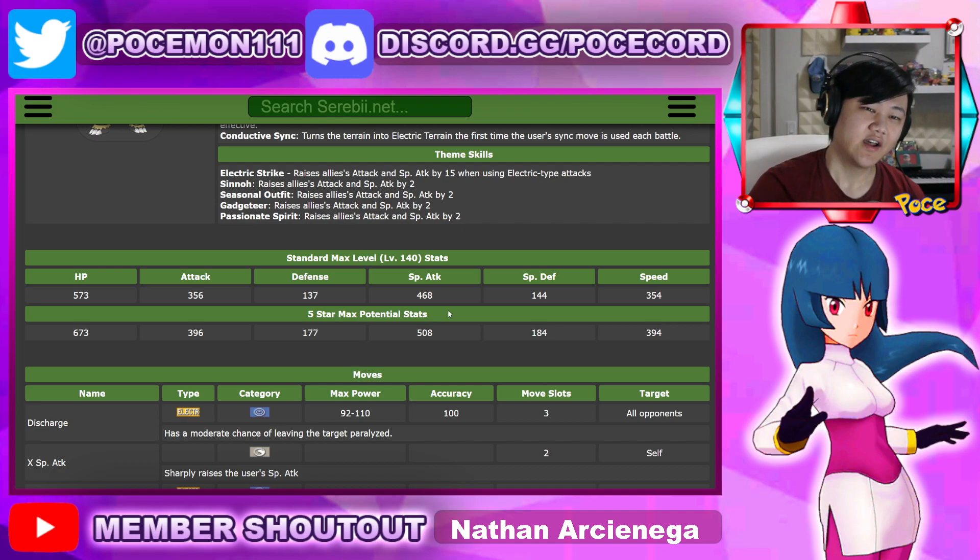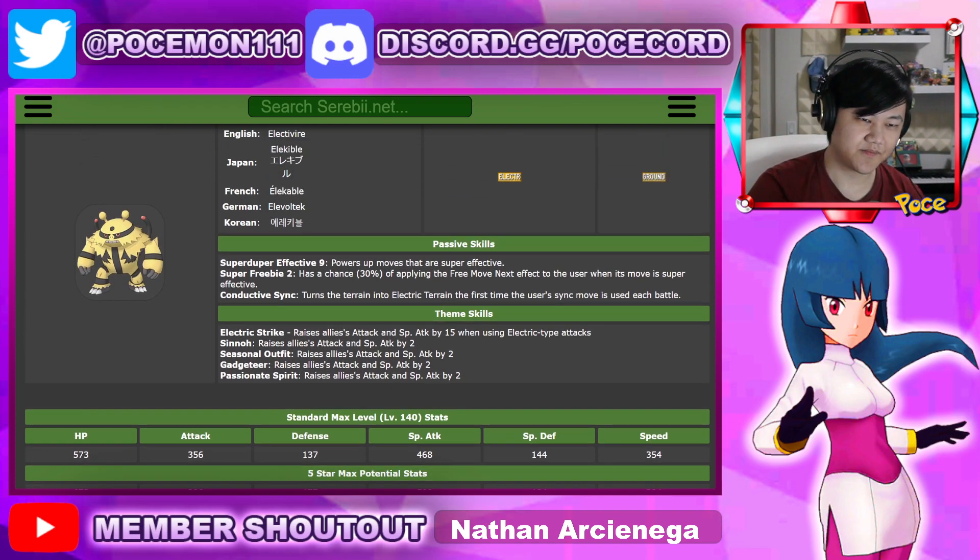Anyways, he looks good, he definitely looks good. Ceiling-wise, he might be the highest-damaging of the Electric-types — I haven't done the calcs yet, but once we do the calcs, we'll go over them again and evaluate more deeply. This is just an overview of the new events. That's it for this one. Leave your thoughts in the comments below, like, share, and I'll see you guys in the next one.